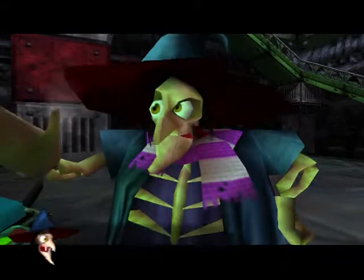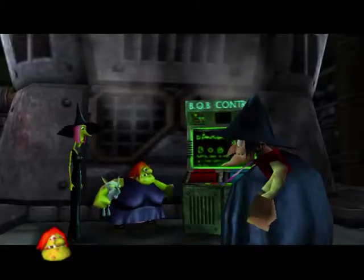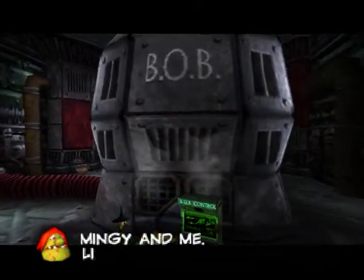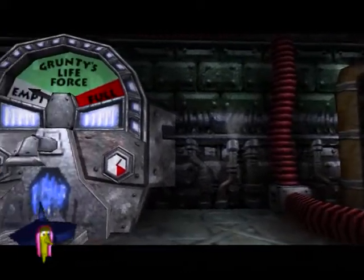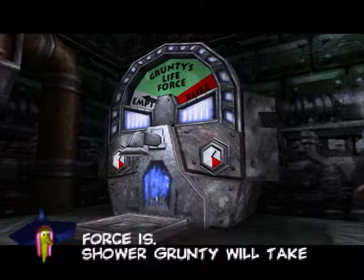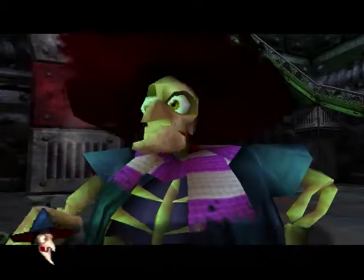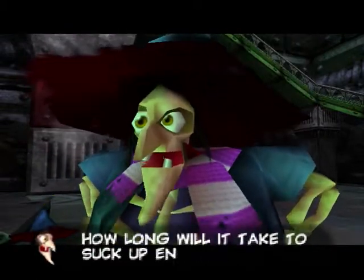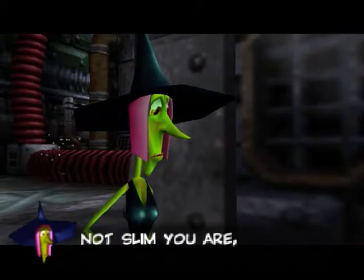Looks like the witch wants her to stop rhyming, which is a shame — I kind of liked her rhymes, they spiced up the game a little bit. BOB stands for Big-ol' Blaster — it sucks and blows life force from plants and creatures. So basically Grunty's trying to get her body back. In order to do that, they use BOB to suck the life force of plants, humans, creatures, and whatever entity is in this game to create a new body for Grunty to use. That's their whole plan that Banjo's trying to stop.